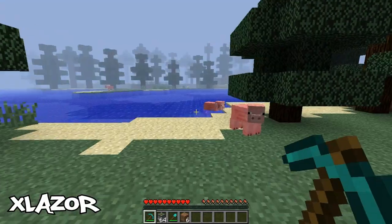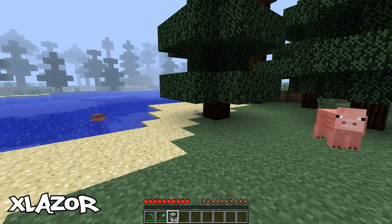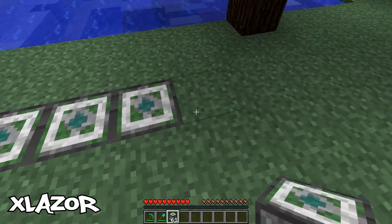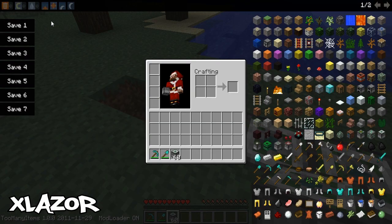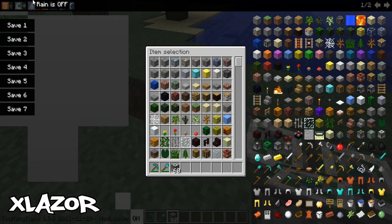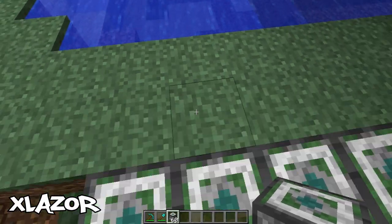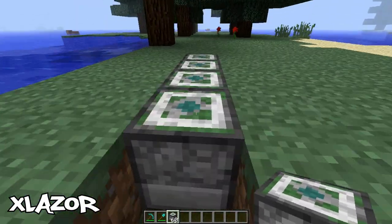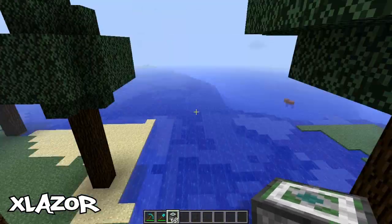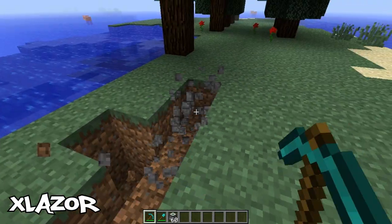The second block I'm going to show you is actually one of my favorite blocks — it's called the Jump Block. You can tell by the names what they're going to do; they're so fun. You just step on them and you go really high. This is where Too Many Items comes in handy because you can just switch to creative like that. You step on it and there you go — you go flying in the air, miles up, and then land back down. This is definitely my favorite block.